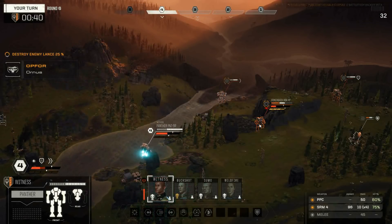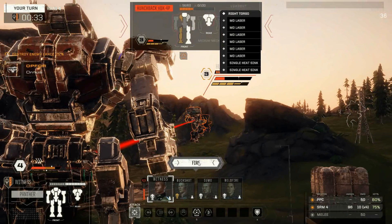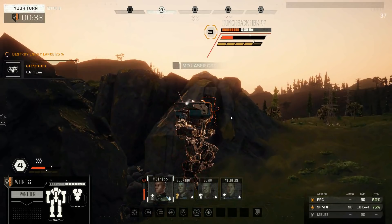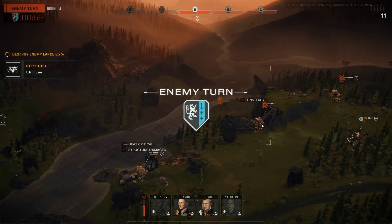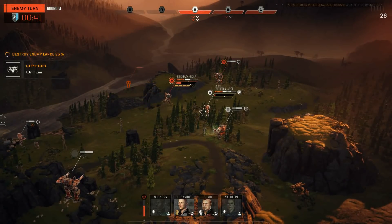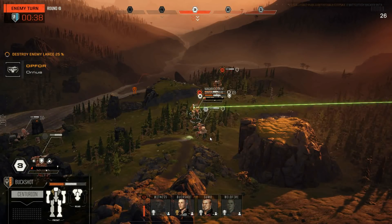We got a bit of dodge. I wonder if he's gonna go for my Panther. We got a little bit of dodge on the Panther. You had to miss with the PPC, didn't you? So we're at least into the structure of this thing. He might freak out and twist it and run towards my Panther. Only two evasion — a little dodgy. And maybe he should have got closer, but this rock was in the way. I don't think he has vision. Okay, he's gonna shift forward — he is coming forward.